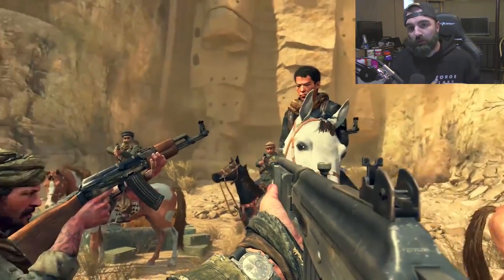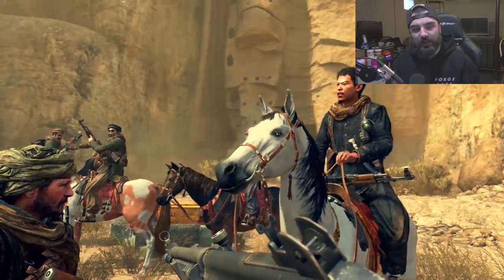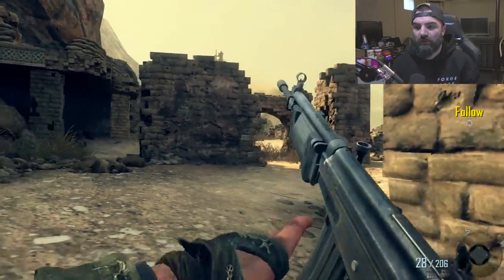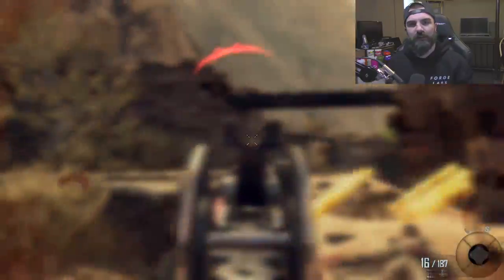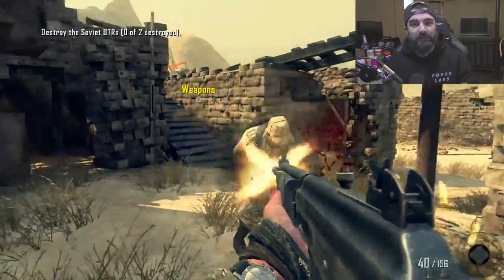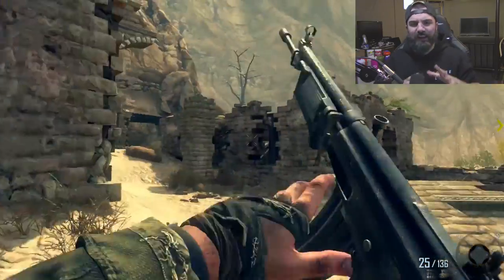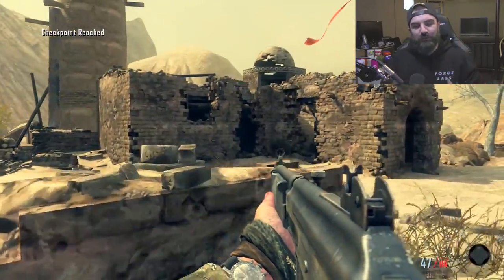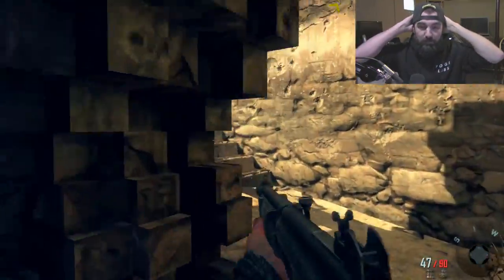In Black Ops 2, the Galil is not in multiplayer, sadly. It is in campaign and zombies though. I have campaign footage — I think it's the third or fourth mission when you start riding the horses. You get a bunch of attachments including a silencer. I noticed that Treyarch games seem to have similar-sounding guns, which is why the Galil sounds different across Black Ops 1, 2, 3, and 4. Each game has its own designated sound for the same weapon, which I can appreciate.